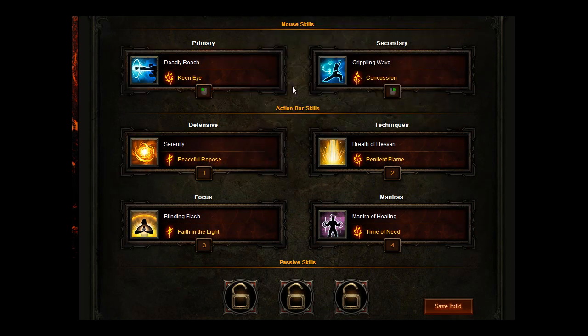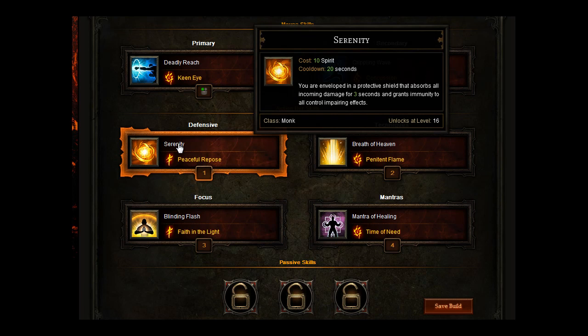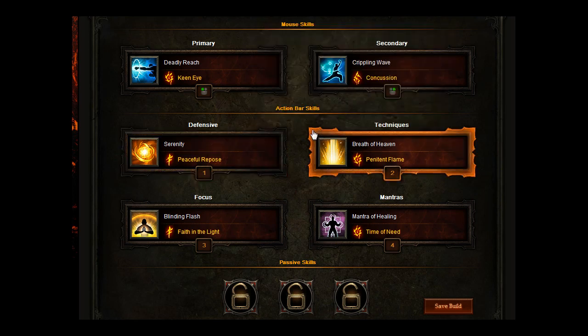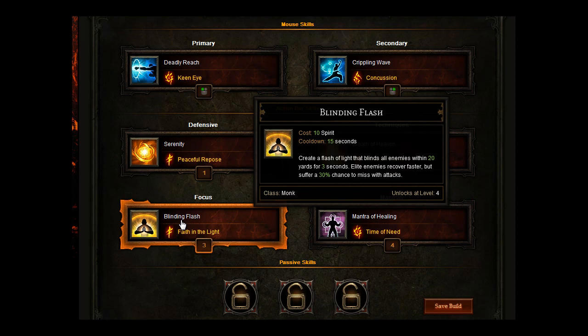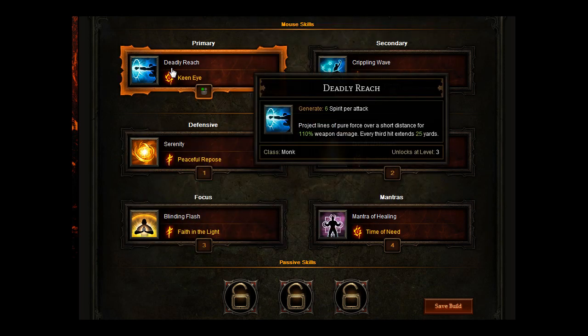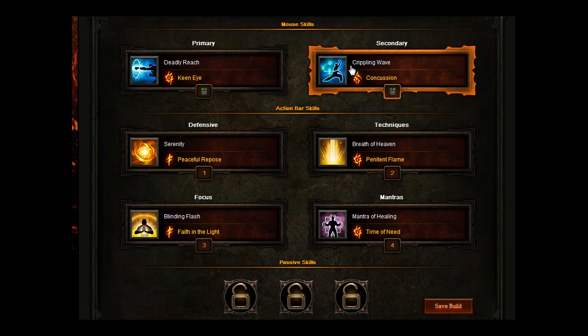So you can see here, your primary and secondary are spirit generators. You've got good defensive ability because it will heal you. You've got two very good healing abilities and some skills with runes that will stun the enemy or make them run away in fear. Basically, what you want to do is daze the enemy, swap between your primary and secondary attacks to build up your spirit, and you should do a lot better in Inferno.